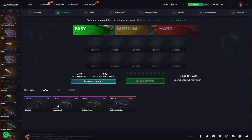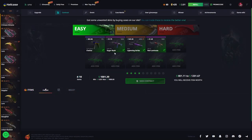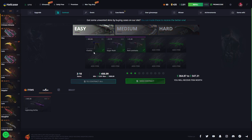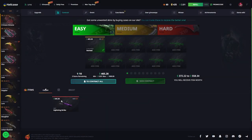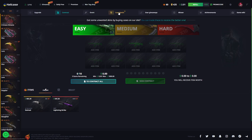Actually, let's not try that — I am putting in the AWP. It is so important, let's get something good. $465 Karambit! And with this knife we brought our balance to $1,000.